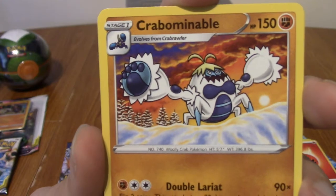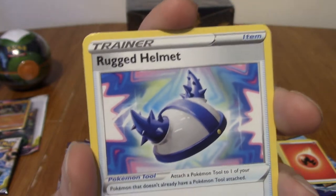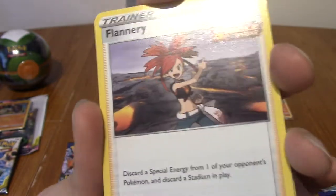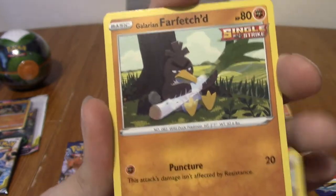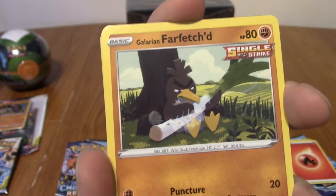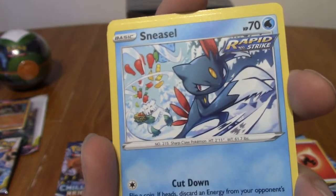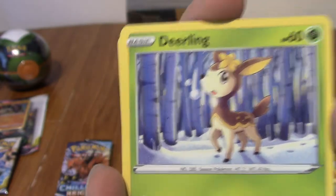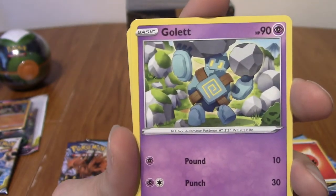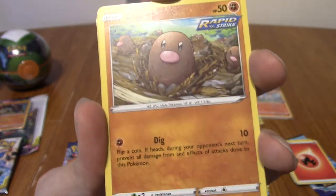We've got a Crabominable. The Sun and Moon era was a while back. We've got Rugged Helmet. Hey, Flannery - more Gen 3 love, definitely confirmed. There we are - Farfetch'd, very nice. Hey, Sneasel in the tundra, obviously. Winter Dealing - very nice. We've got Golett, he's always lifting stuff. Everything you see Golett in, he is always lifting rocks or sitting down.